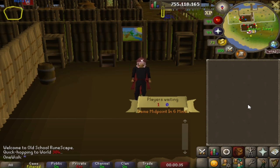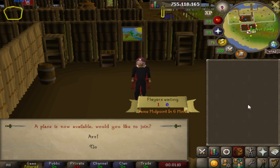Inside the waiting room, an empty spot can appear at any time. Be ready to click Yes when a message box appears.